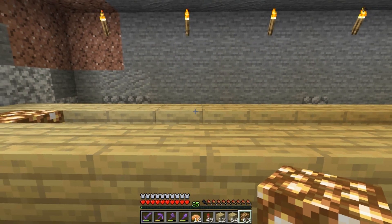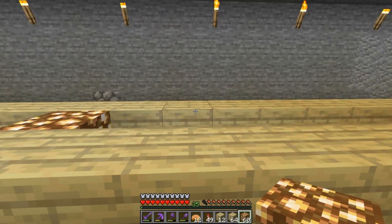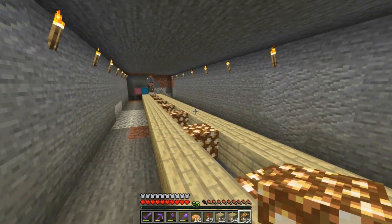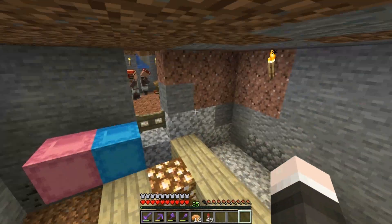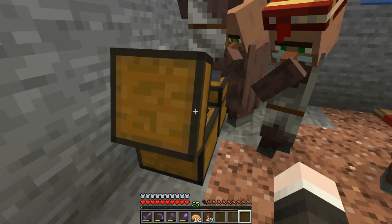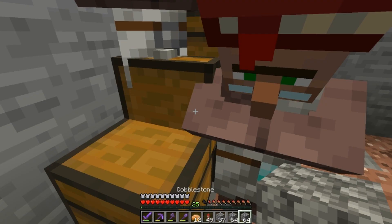I'm going to line it up with where the torches are now, so it's an even interval - every three blocks there'll be one. I'm thinking I might throw some cobblestone in the middle actually, that could look quite nice. It just depends if I get through here without letting all of the villagers absolutely swamp me.